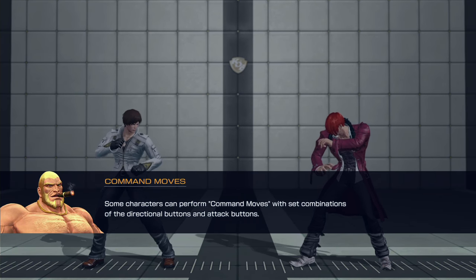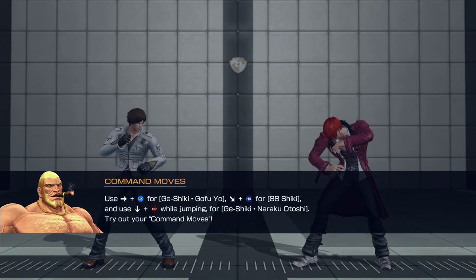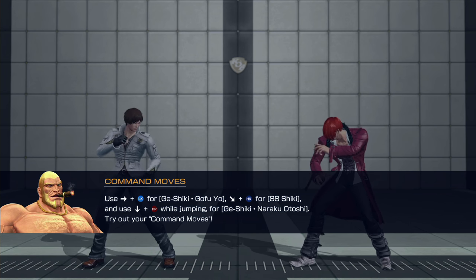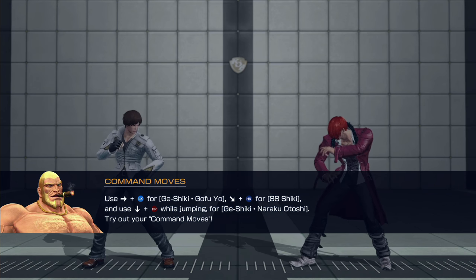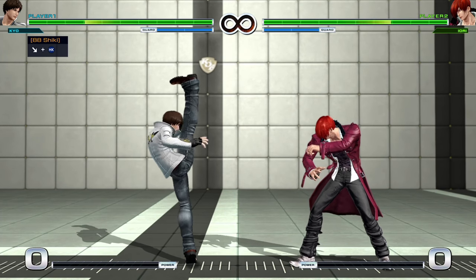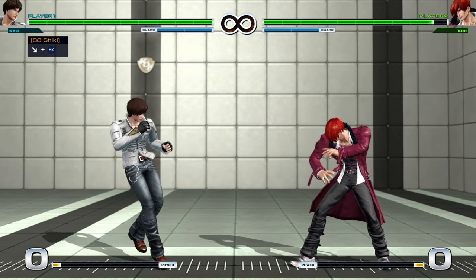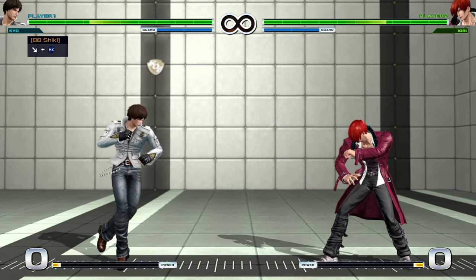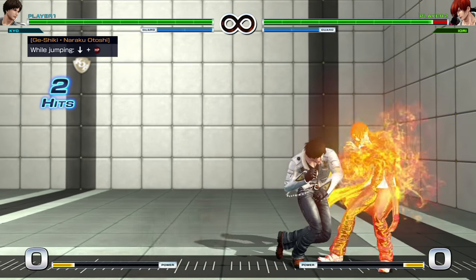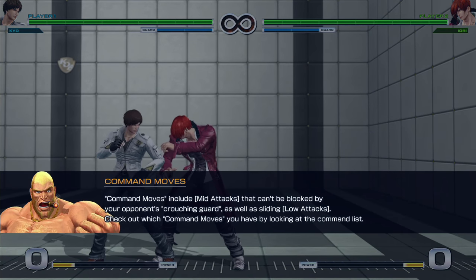Some characters can perform command moves with set combinations of directional buttons and attacks. Using forward and light kick for the Geishiki Gofuyo, down forward and heavy kick for the 88 Shiki, and down and heavy punch while jumping for the Geishiki Naraku Otoshi. The 88 Shiki is this stretched out sweep move that you can combo after — if you're close enough to combo. Sometimes the jumping down heavy punch can be used as a cross-up.